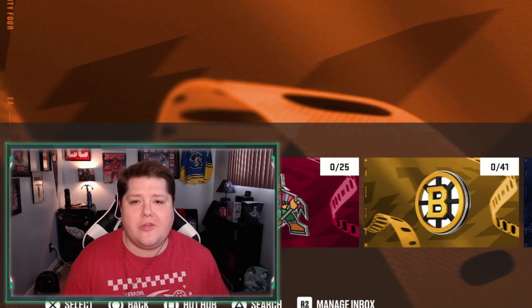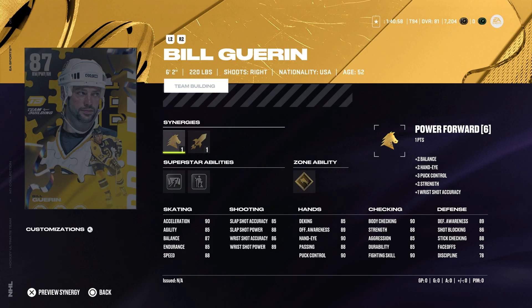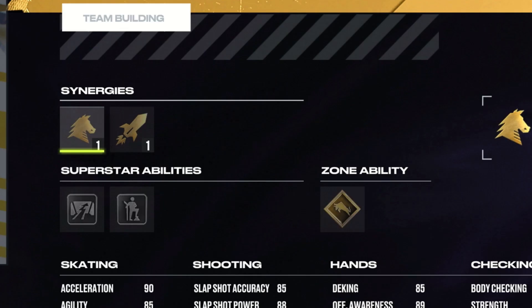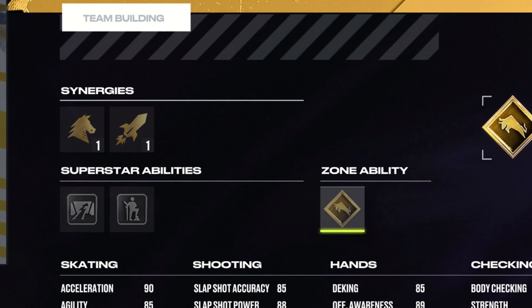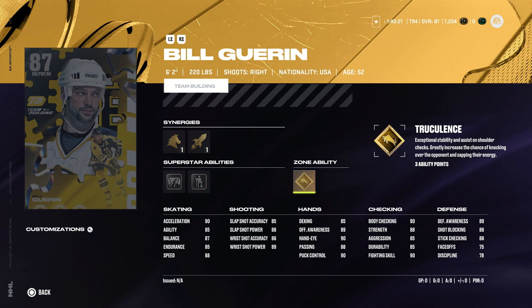Let's take a look at each one of these cards individually, and then we'll start ranking them. The first one up is right-handed Bill Guerin at 6'2" for the Boston Bruins. He has the Power Forward and Speed Boost synergies to really help him out, and he has Silver Close Quarters, Silver Born Leader, and Gold Truculence. Overall, a very well-rounded card that doesn't really lack in any category. Not only is he a decent skater, but he's a decent size as well, and he can throw the body around, especially with Gold Truculence. Definitely could be a fun card to use.